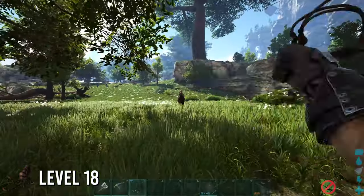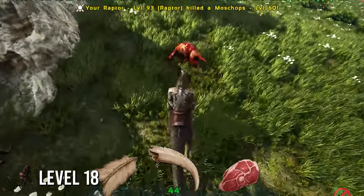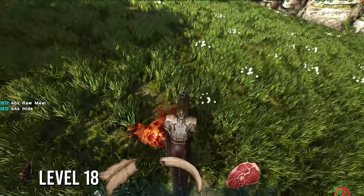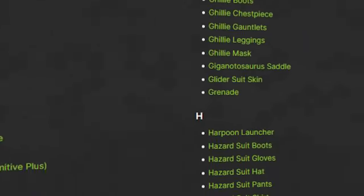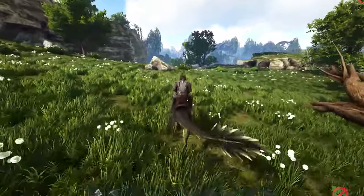Third on this list will be the Raptor, an easy tame with the use of kibble. This dinosaur is a good tame to get your raw meat, which is great for future tames and narcotics, along with hide, which is used in just about everything. Not to mention they are pretty decent land traveling dinosaurs considering their speed.